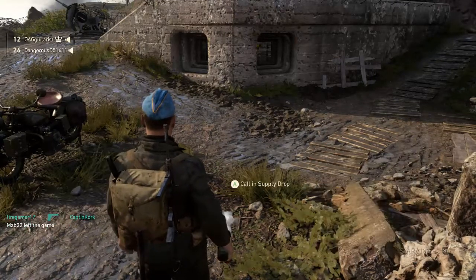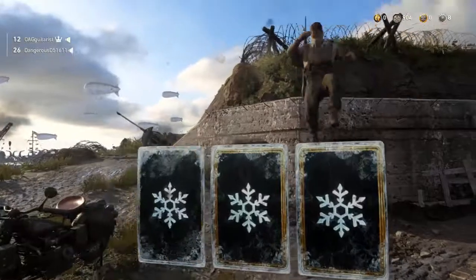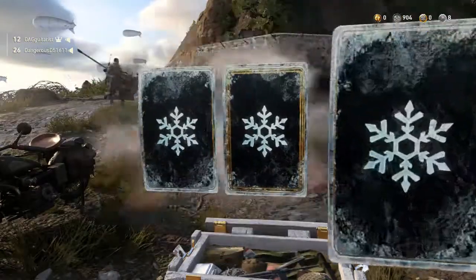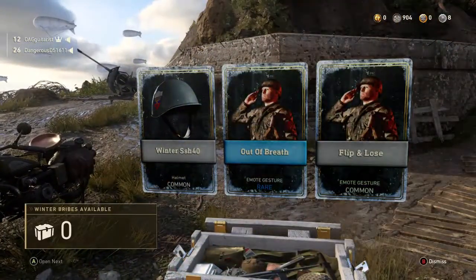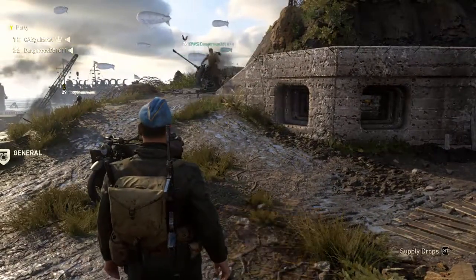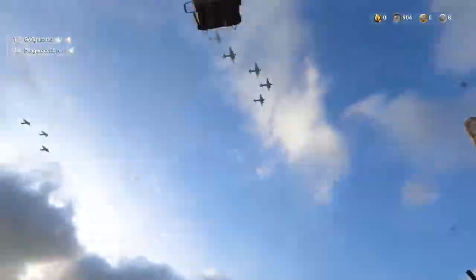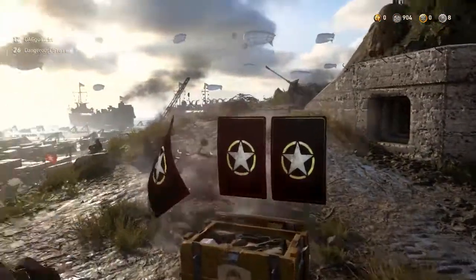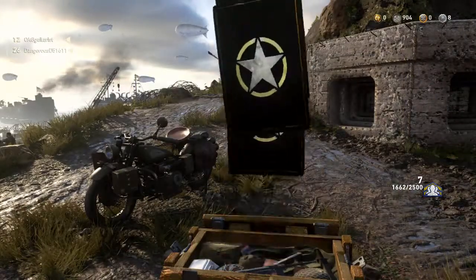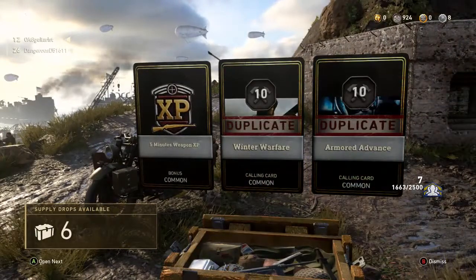We're going to start out with the winter bribes, so we're calling in our supply drops. Anything good? Trash. Alright, let's open the next one. For the common supply drops — that's how they call them these days, just regular supply drops — still just calling cards and grips. This is ridiculous. Getting XP duplicates, but I'm getting depot credits for it so I don't really mind.